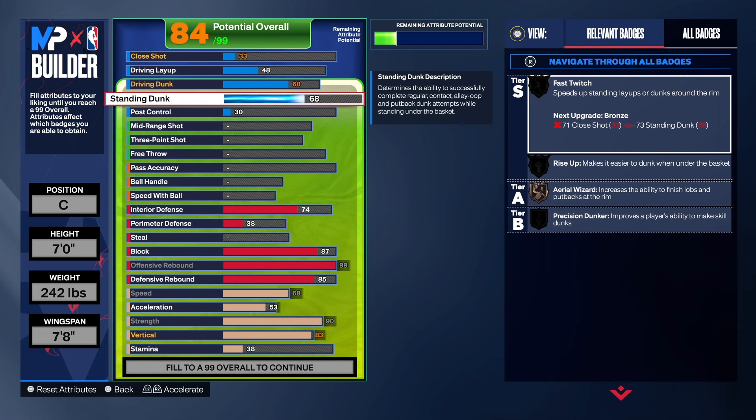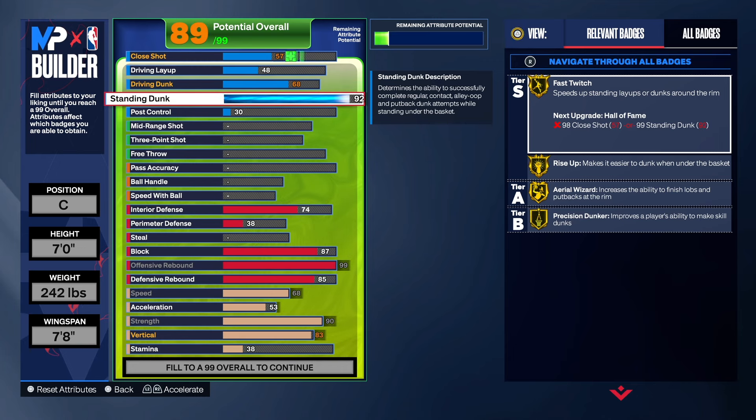With the finishing, I really wanted you to focus on having the big man contact dunk — I think that's very important for centers. When you see me talk about tall builds and standing dunk, that stuff is important. With the standing dunk, we're taking that all the way up to 92, because a 92 gives us Fast Twitch on gold, Rise Up on gold, Area Wizard on gold, and Precision Dunk on gold — four gold badges in that category.